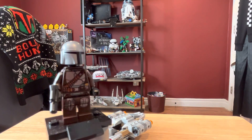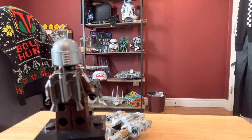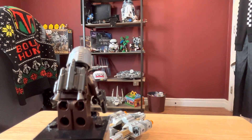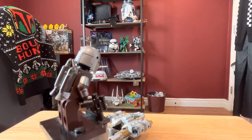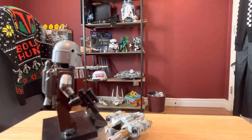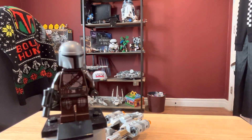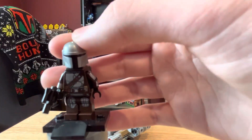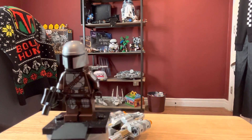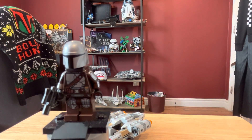The Mando figure is really good with the arm printing, leg printing, and waist printing. He has a small blaster. The gunmetal gray jetpack looks badass but it's slightly inaccurate — it really should be a cell silver color. The helmet looks good but the helmet print is too far down; it really should be higher up.